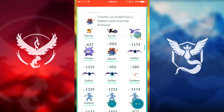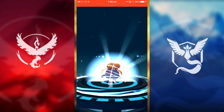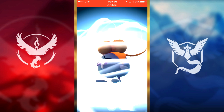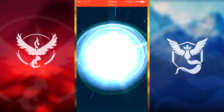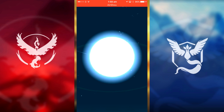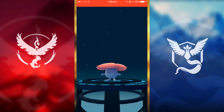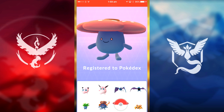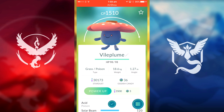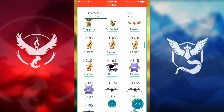Now I'm going to evolve this Gloom into its next form — I'm not even going to try pronouncing the name. Hopefully a high CP. 1500 — I'm calling it guys, every single one I've gotten roughly right! New Pokémon registered in the Pokédex, double XP for that. We've done the Gloom evolution line.